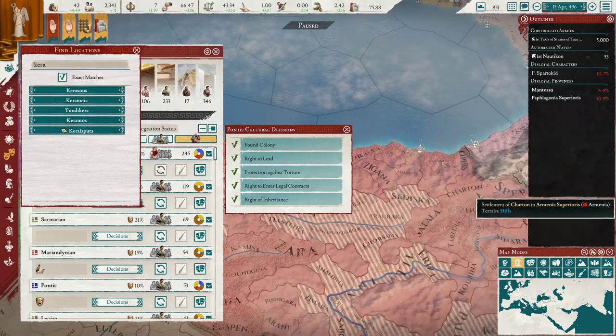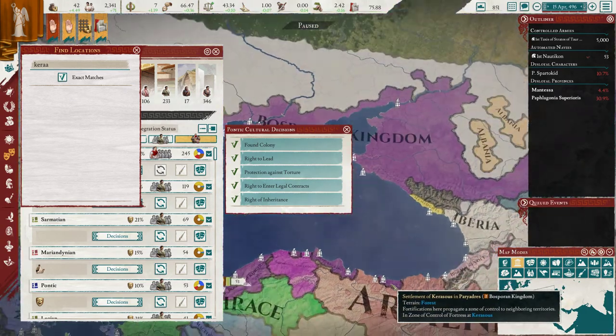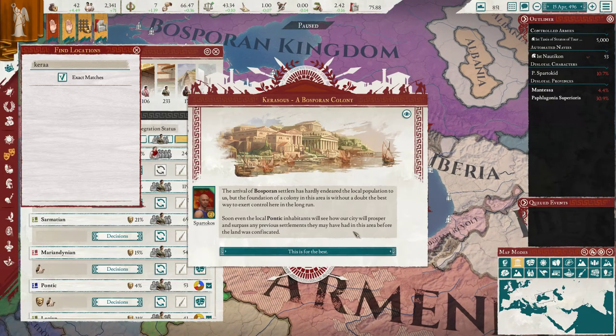Let's find Kerasus. I knew it was over there — why didn't I see that? Because I was looking right here. My bad. So we're going to send it to the Pontics instead.